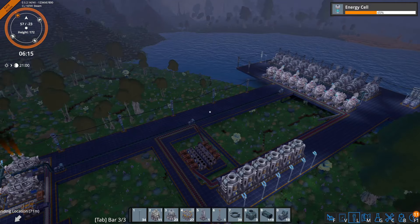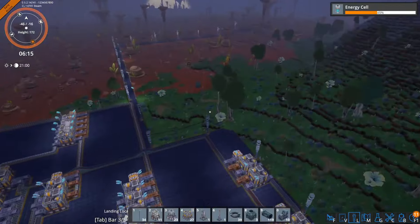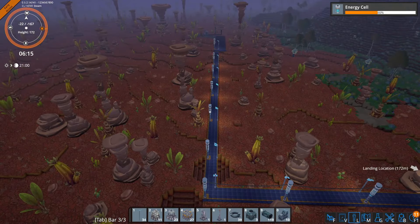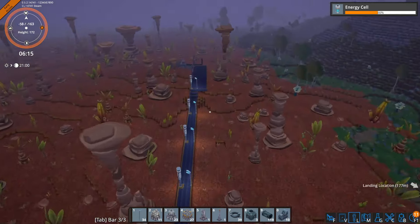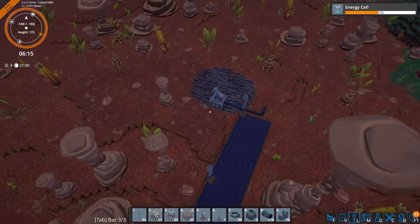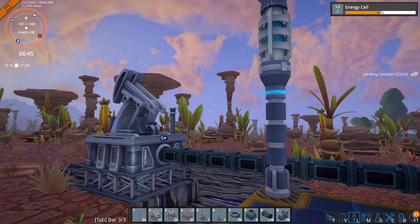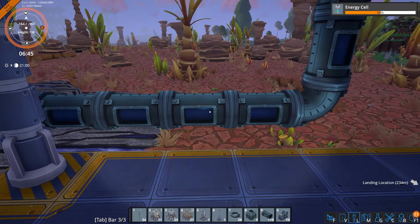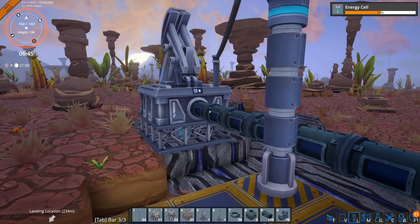That means I had to bring in a power line all the way from my turbines, all the way around here and through this little pathway I created. And yes, those lights are not necessarily vital, but I do like the way it looks. Then all the way down here to my pump jack. And now, if I do hook it up, we should be seeing some fluids moving through our pipelines — and yes, we are now actually mining some olumite.